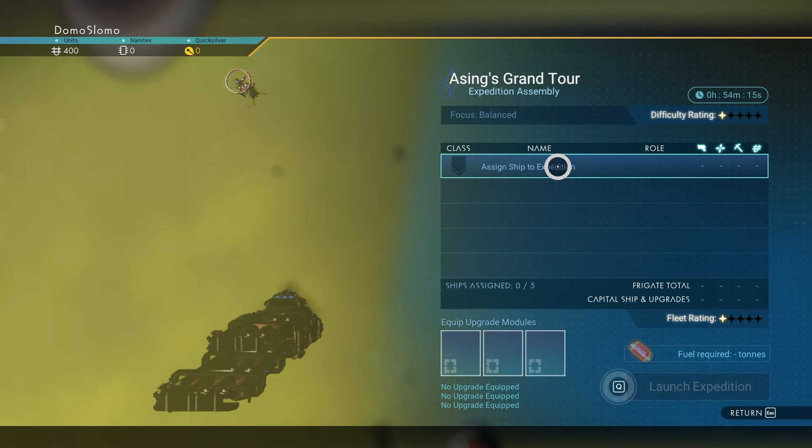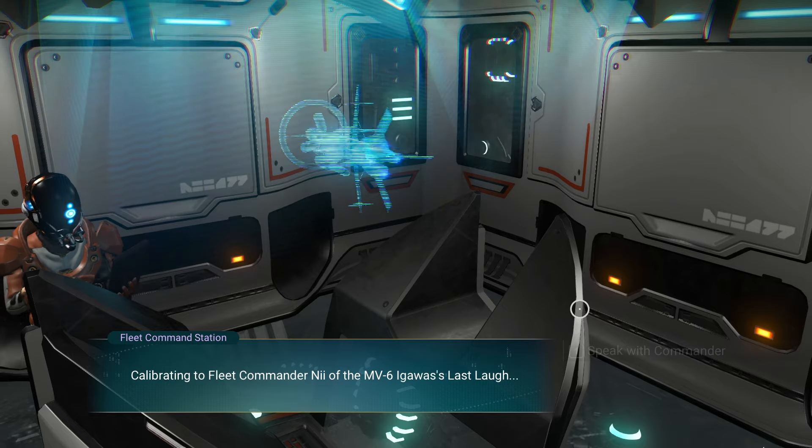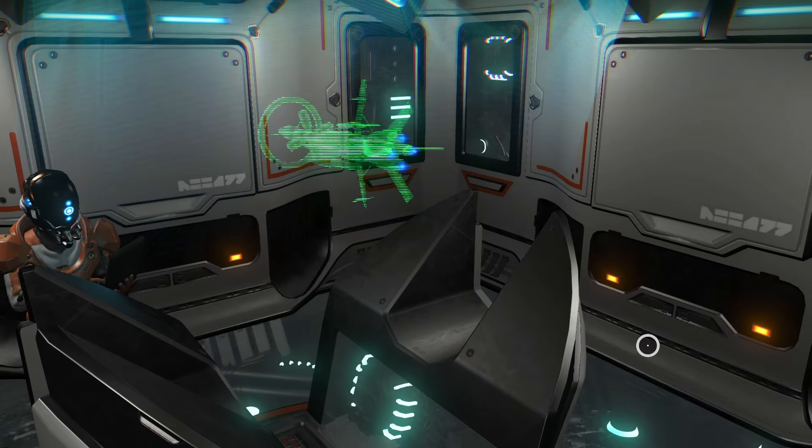And finally, as you can see, you simply need to start a frigate mission, run over to your fleet management room, abort the mission, and debrief the captain.